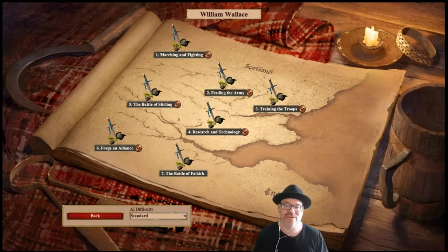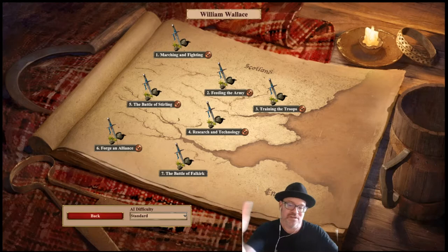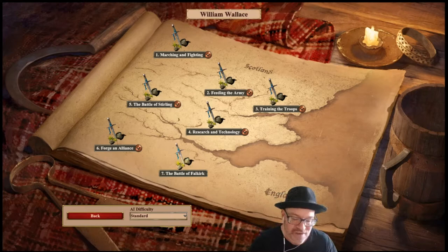Hello everybody, welcome - it's David the Gamer here, subscribe if you haven't. This is the final mission of the William Wallace tutorial campaign - Mission 7, the Battle of Falkirk. Once this is done, everything has been covered and you essentially know how to play the game. There's a bit of historic inaccuracy here; I don't think the Scots actually won this battle, but it's a fun game. Let's get started.